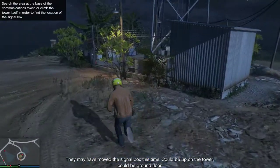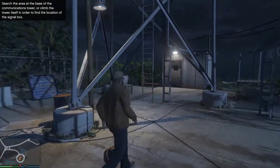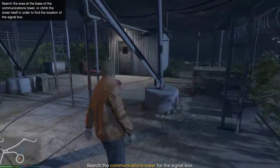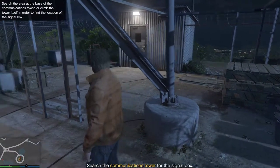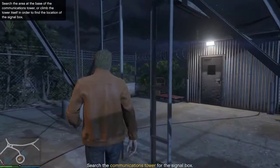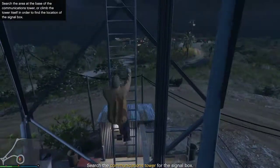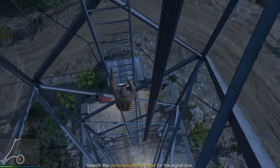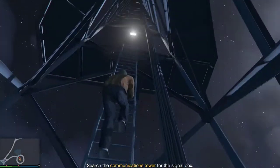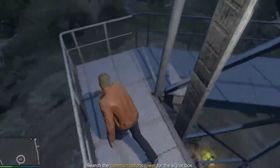They may have the signal box up on the tower or on the ground floor. If the guard is in the communication tower, you must get up and climb the tower - there will be no signal box down here. If there's no guard in the communication tower, check downstairs. There's a large chance it will spawn downstairs.